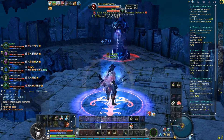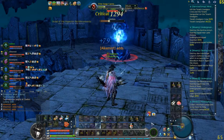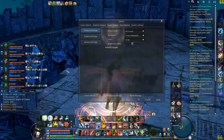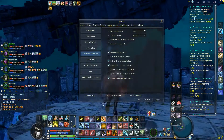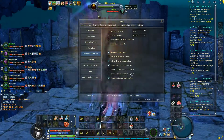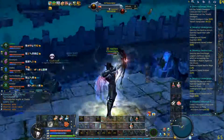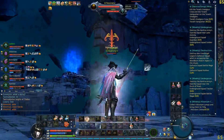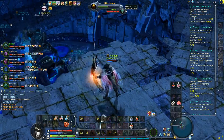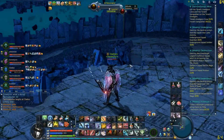You'll basically stand on this platform the whole run and kill these resonators over and over. This is very important: go to your options, go to the Controls and Time tab, and make sure that 'click to move' is disabled and 'auto approach target' is disabled. This way you will not fall off the platform — unless you double-click Hyperion, which will cause you to fall down, so do not do that.